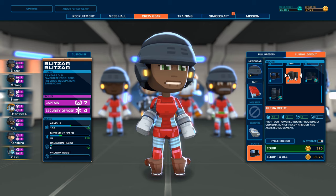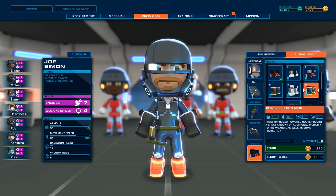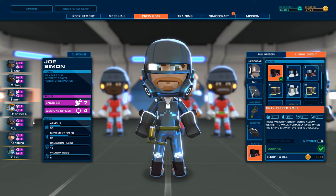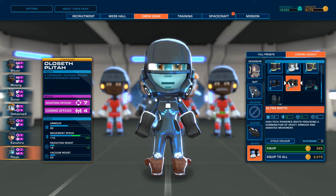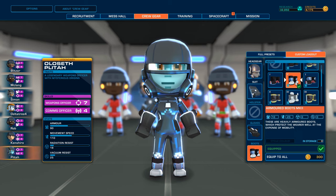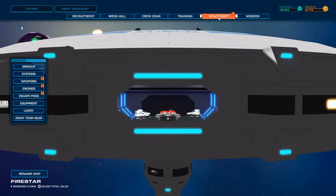High-tech powered boots providing a combination of heavy armor and assistive movement. That is perfect for Simon - actually no, because he has the magnetic boots. Gravity boots, never mind that. I keep forgetting about that. Power boots would give her a lot of speed, but we can also do ultra boots. He's got armored ones at the moment and these ones have the same armor. Let's spend some money on the ship systems and such first.